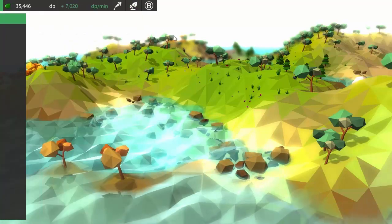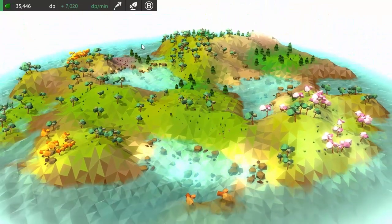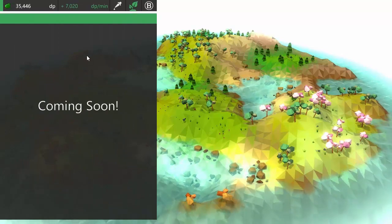Most of the species in the game are going to be unlocked with the selective breeding mechanic, but in order to carry out any breeding at all you're going to need to have some animals or plants to start with, and that's where these base species come in.